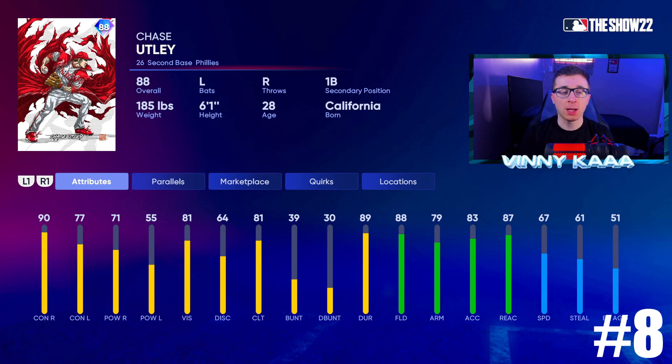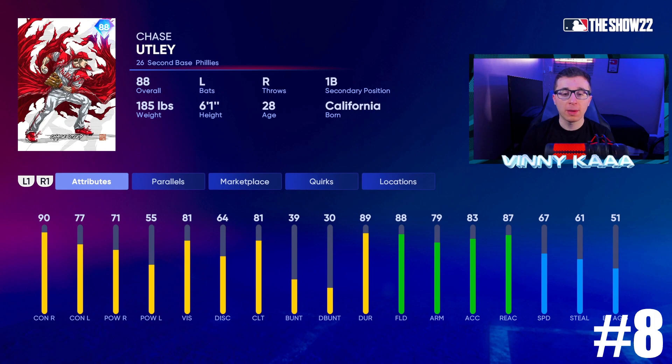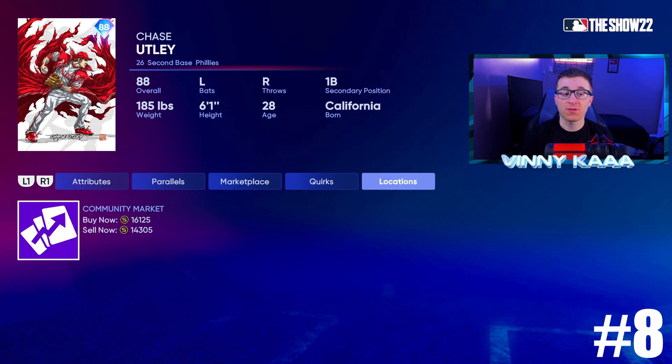At number 8, we have the new legend Chase Utley at 88 overall — and this is not the only Chase Utley on this list. That 97 overall we'll talk about in a bit. This 88 overall card is really solid at the plate, but his power is a little low, which holds him back. He is one of the best fielders at the position: 88 fielding, 79 arm, 83 accuracy, 87 reaction time, 67 speed. 90 contact against righties, 77 against lefties, 71 power against righties, 55 against lefties. Keep Ketel Marte on your bench for lefties, and leave Chase Utley in against righties. Extremely budget friendly for about 15k.